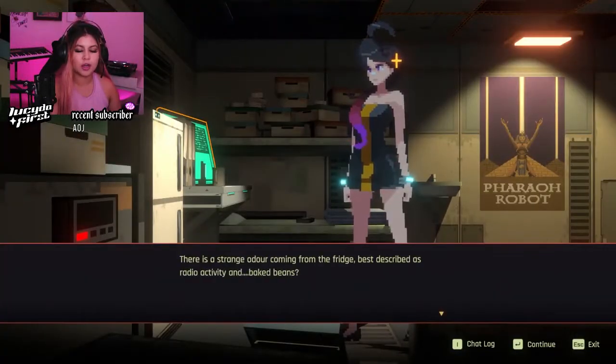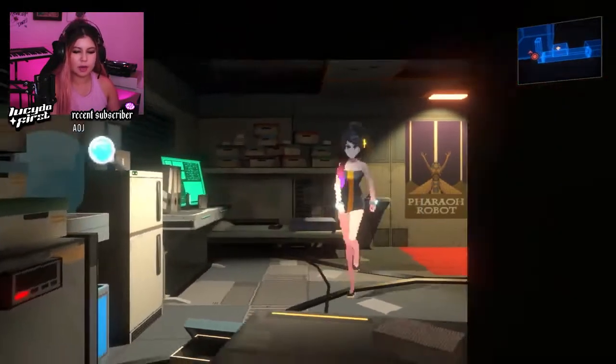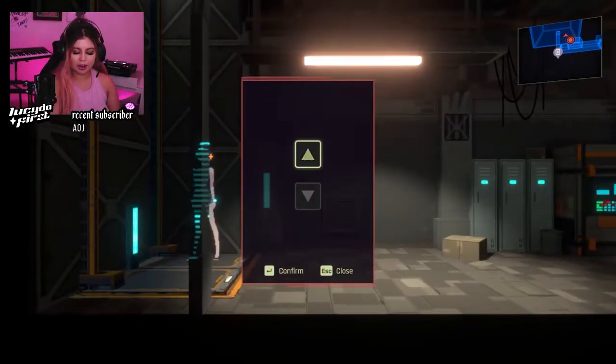That's a strange odor coming from the fridge — best described as radioactivity and baked beans. What a weird place. Okay, we read all these, so I think it's safe to bet that we can leave this place. Too bad we couldn't use the portal. I really thought we could.